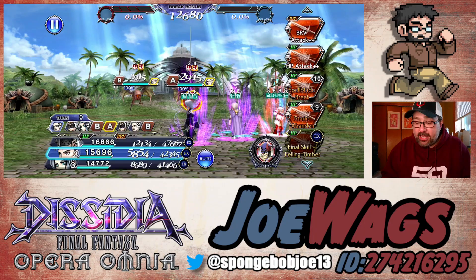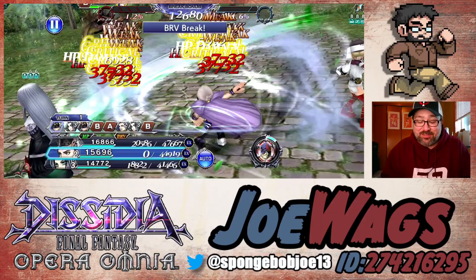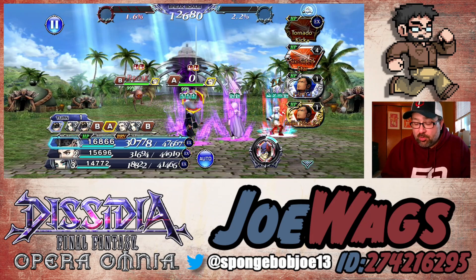Dorgan will just do an attack here. I'm going to be honest, it's been so long since I've used Dorgan. Other than the break counters, I barely remember what the rest of this kit does — I know it's got wind damage. There's just so many characters in the game. There are times where I've got to go back and watch my own guides because it's been so long since I've used these characters.